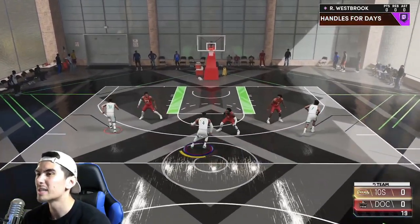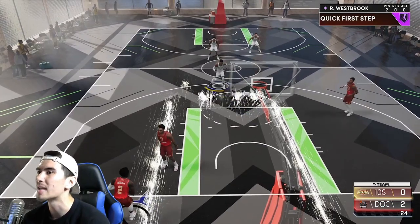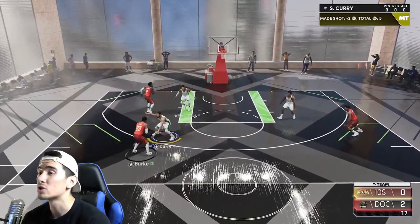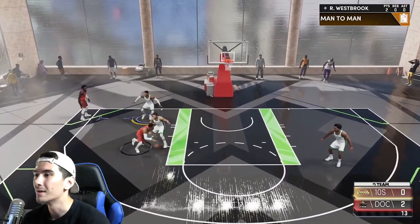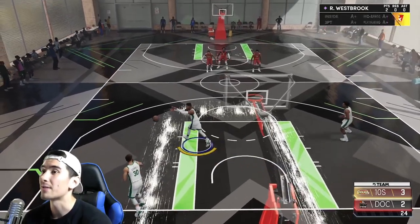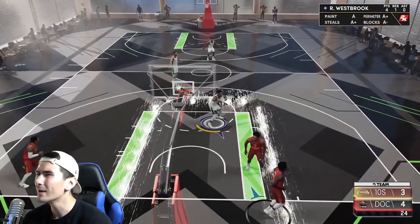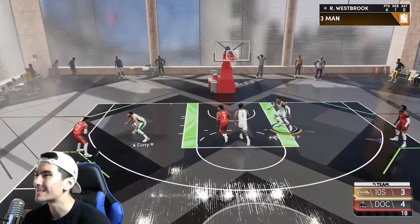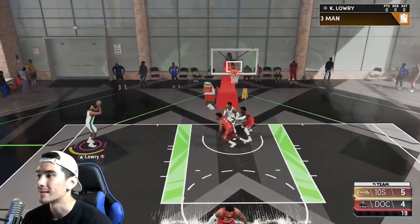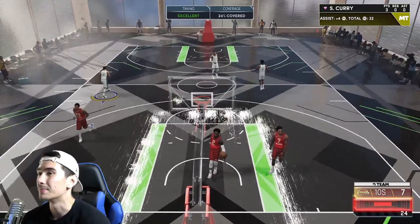Most of you guys probably have no trouble scoring — all you have to do is drive in, throw it down. Even if you're not great at scoring, all you need is 10 points on pro difficulty. Most of you are probably having trouble rebounding, and that's why I'm using Steph Curry and Kyle Lowry — shorter point guards so Westbrook is the most athletic player on the court and can jump up and grab those rebounds. Assists aren't really a big deal either on pro difficulty — just drive in, draw the defense, kick out, and shoot. Kick to Curry, immediately shoot, and it's good.